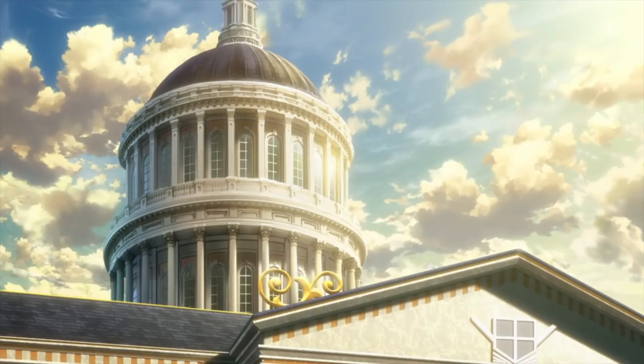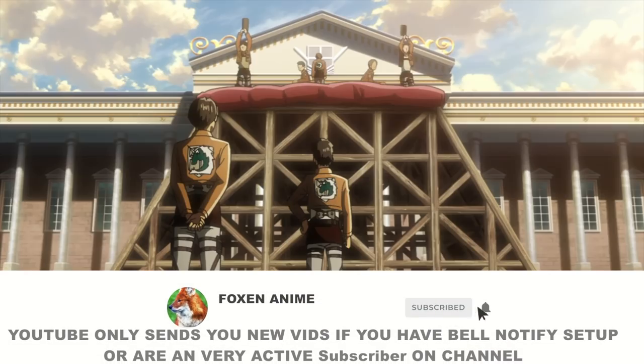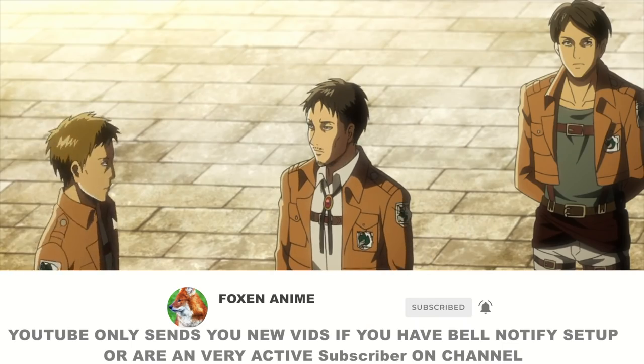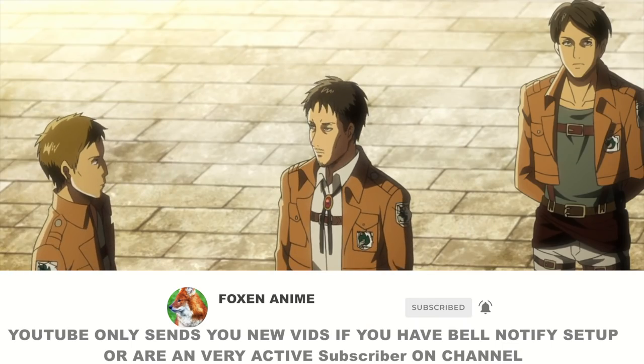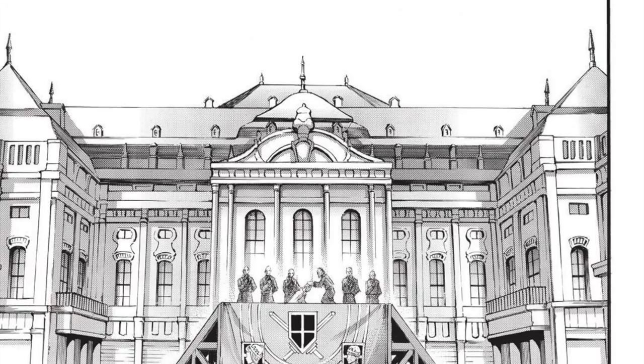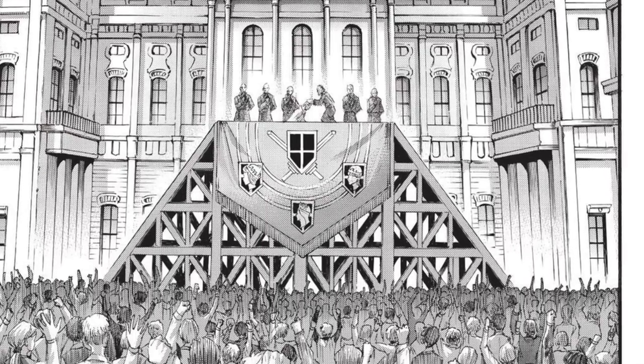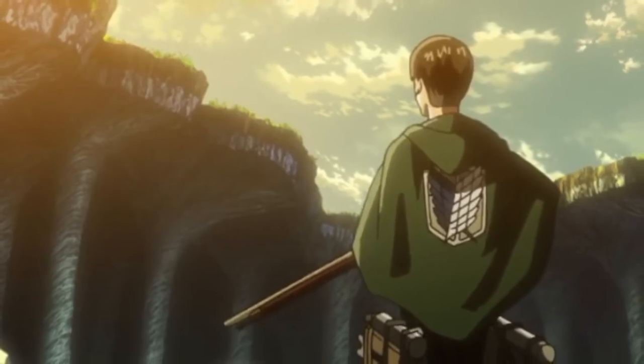At the very start of the episode you see Niall overseeing the military police building this platform, later used for Historia getting crowned as Queen. This whole scene is anime original. In the manga you later do see this platform, although it was only briefly for a shot during Historia's big moment.